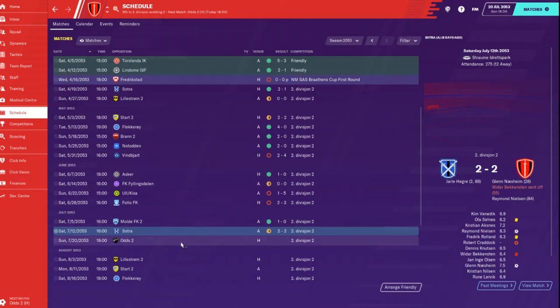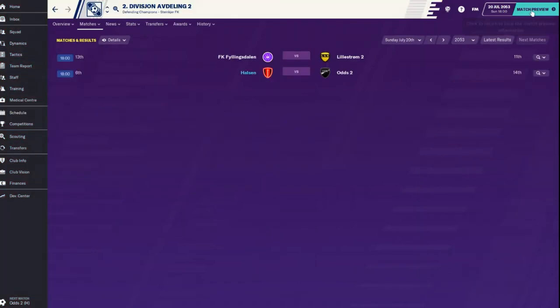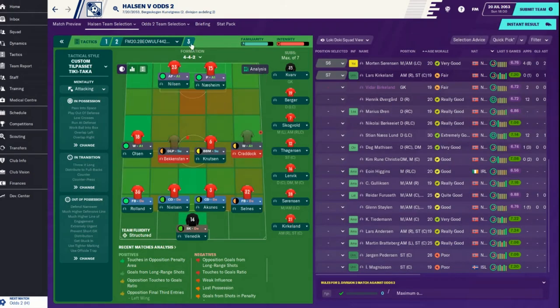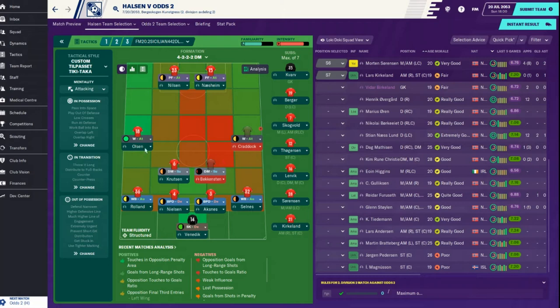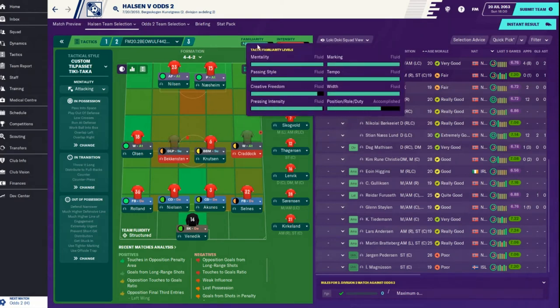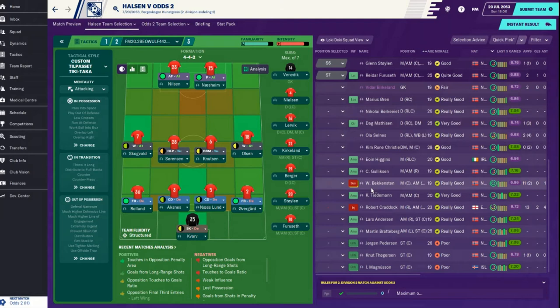So we're back a couple of matches late but that's alright. We're playing Odds 2 and Lillestrom today. We are favored in this one, so I've brought in a new tactic I want to start fitting in. It's the same 4-4-2 just with defensive midfielders to be a little more defensive. I'm going to play this one as our primary when we're favored. We have a couple of suspensions - Beckenston, Craddock's out with an injury.